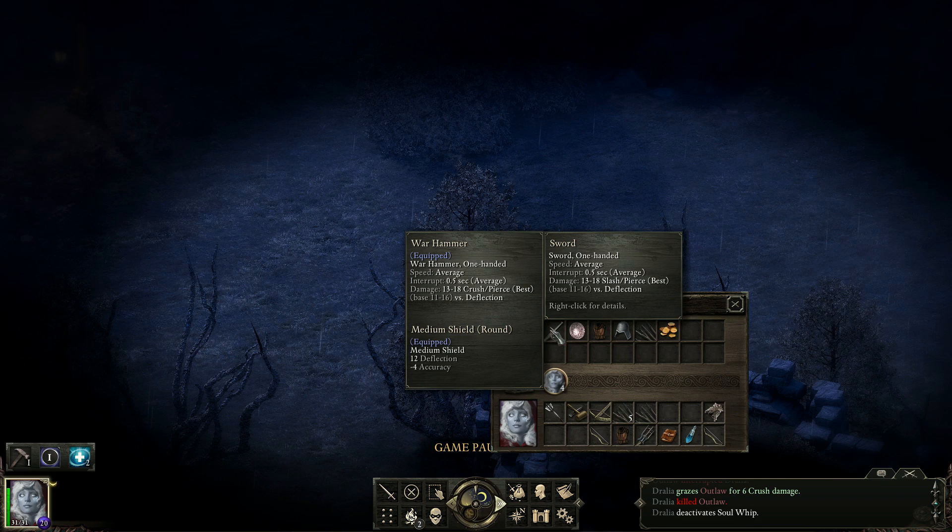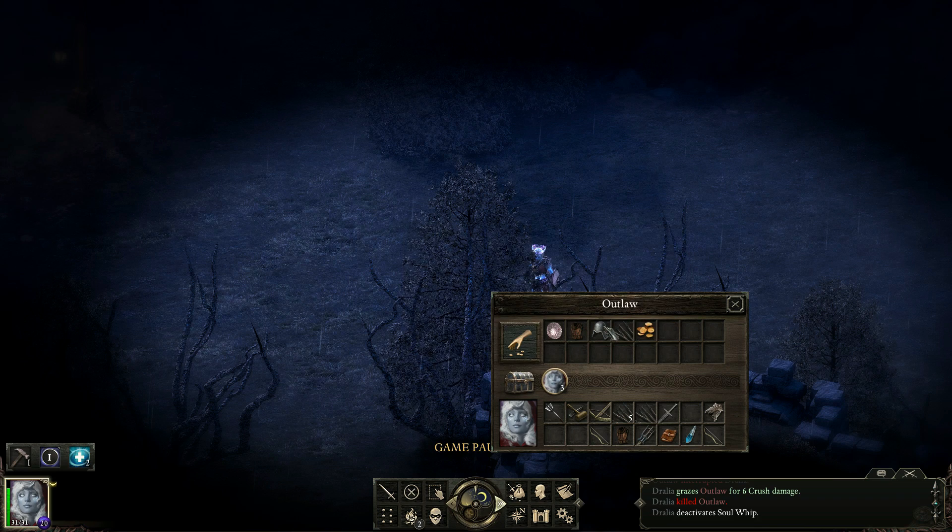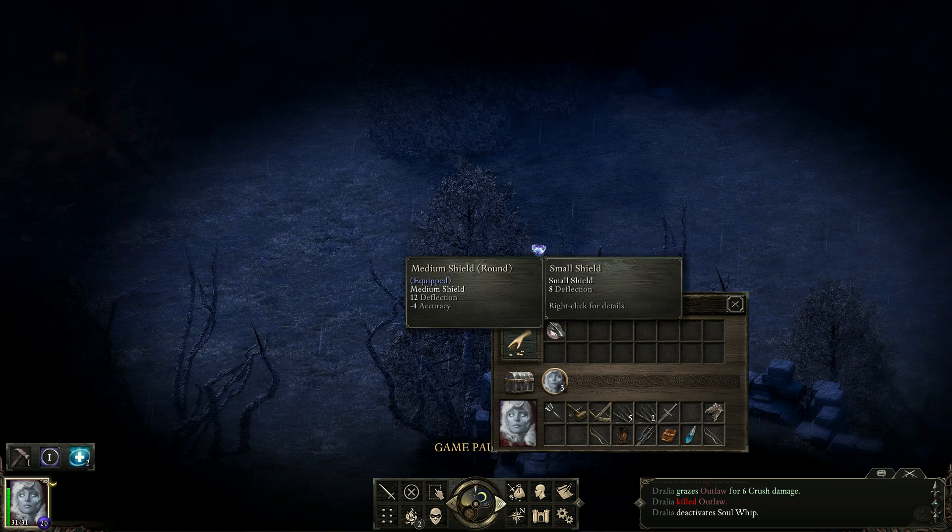Versus crush and pierce. Another hat that we can't wear. Some gold. Lockpicks. Another one of these. And how does this compare to my shield? Not as good, really.